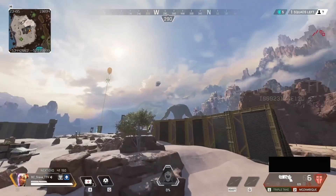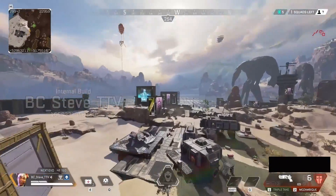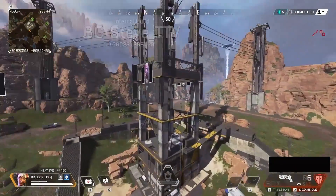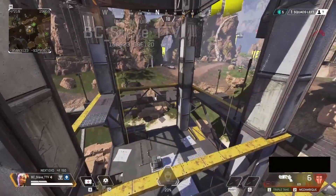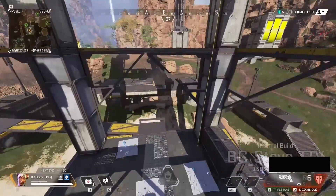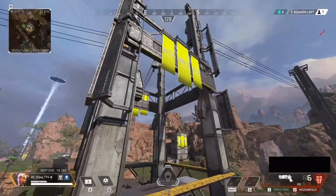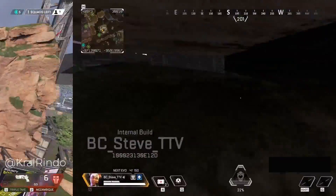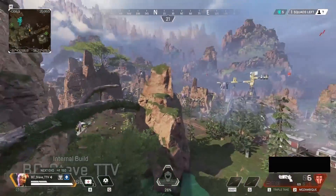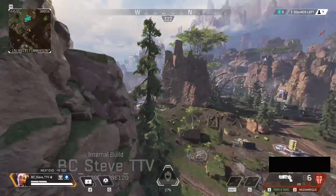There are about nine other things that have been changed with the map. Number two is that the upper level of the Cages has been removed. As you can see here, it's a little bit more flat — there's only about two stories to it. Overall, it makes it much less of a building and more of a quick sniper outpost. Moving over towards the Hillside Outpost, you'll notice that the choke point that used to be really tight and have a lot of grenades thrown into it has actually been widened quite a bit.